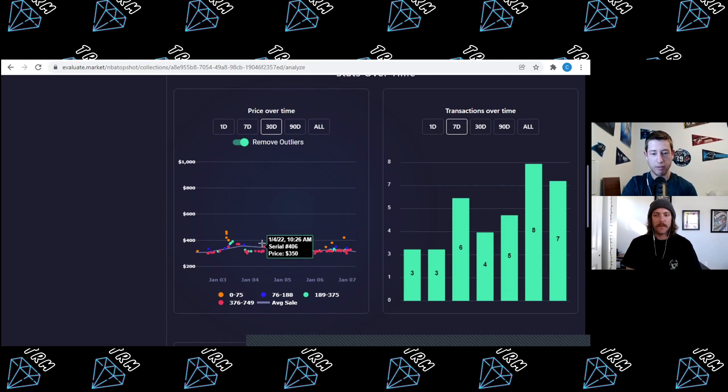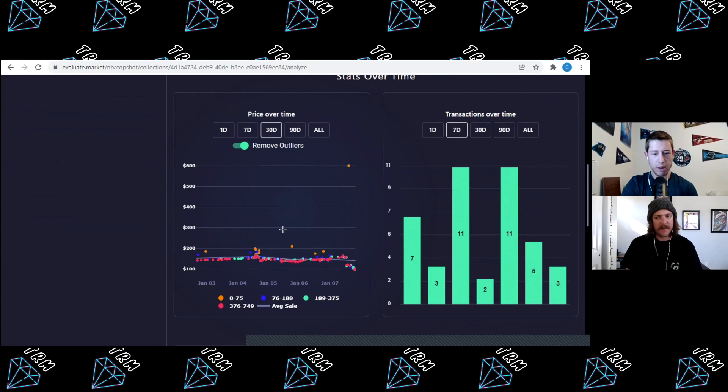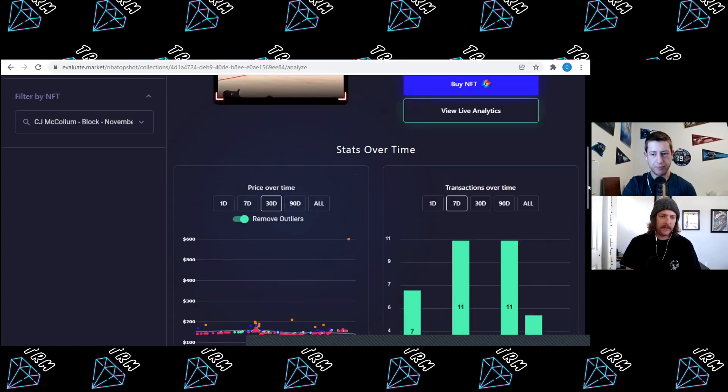Moving on to CJ McCollum's moment — his moment didn't really go up at all. The days before the challenge announcement he was going for $149–$155, then once announced for the challenge: $153–$162, and then it started coming back down to $142–$150. Pretty stagnant, nothing crazy — if anything it came down a few dollars for McCollum. Pretty interesting to see.